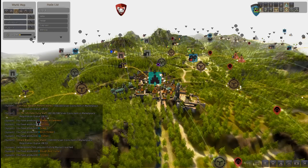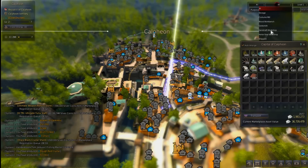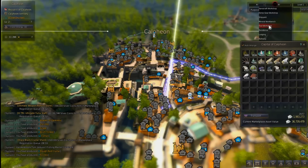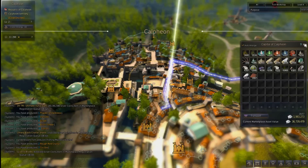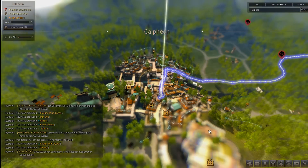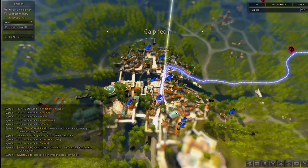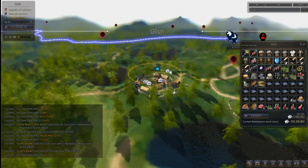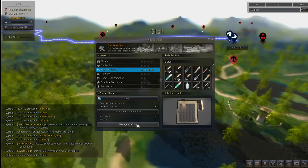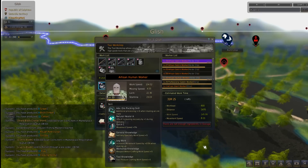I'll just do an example in a larger city, so you can pretty much set this up anywhere. If you already have places here it might be cheaper. Level 3 for your cooking utensils there. I've always used this location.